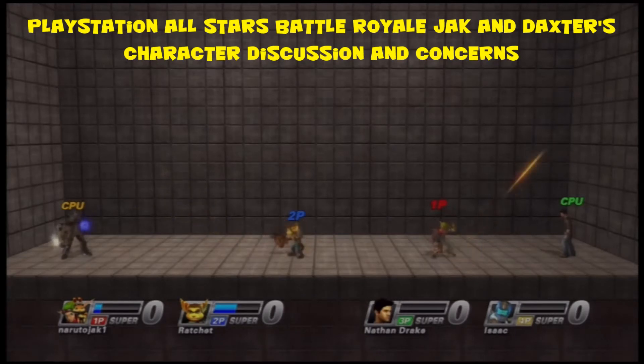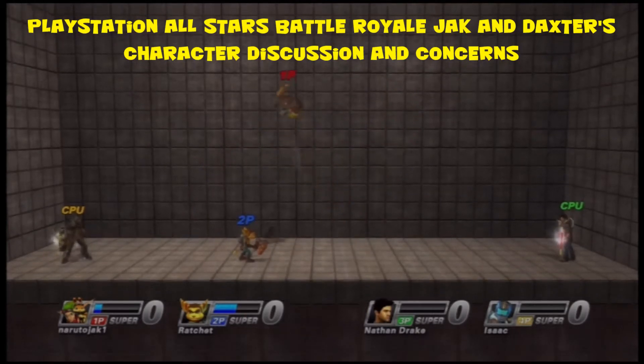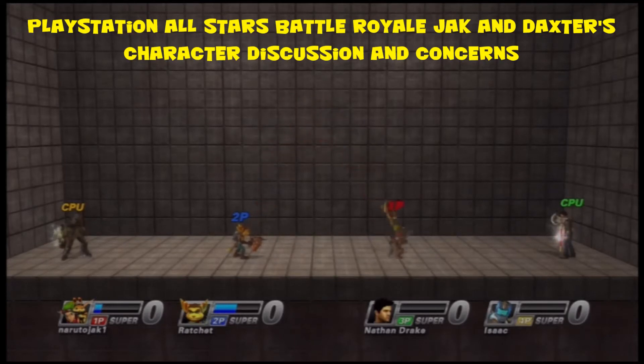Even though it has the same height, his move comes up super slow and it's really unuseful, especially since Ratchet's down triangle reaches up farther. Comparing to other characters like Drake, Isaac, and Ratchet, their gun moves are a lot more superior in range, attack power, and speed. It sucks that a bunch of Jack's moves need to be reworked to be more competitive in free-for-all, 2v2, and 1v1.